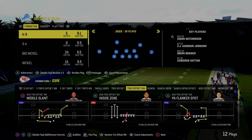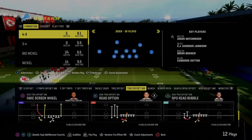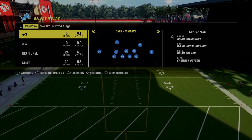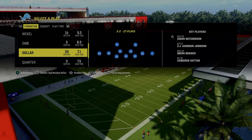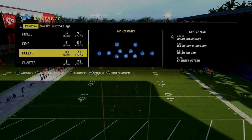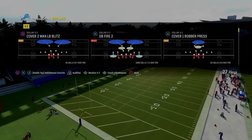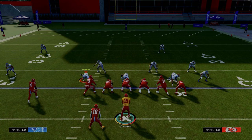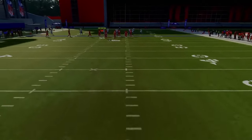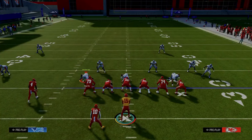The first formation we're breaking down in this ebook is the Trio Offset Weak formation out of the spread playbook. We start with the foundational play of this offense: the RPO Read Bubble. These RPO Read plays are basically superior — they have the word 'read' in them. We'll first show this against dollar coverage. I'd really recommend running this formation with your trips to the wide side of the field, because in an RPO scheme, spacing makes it most effective.